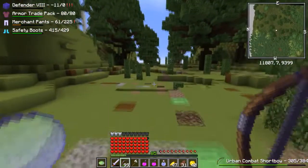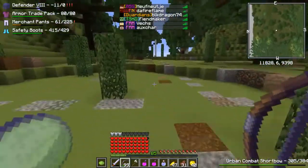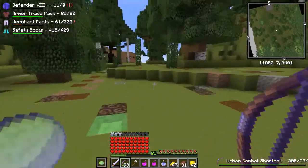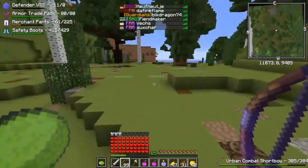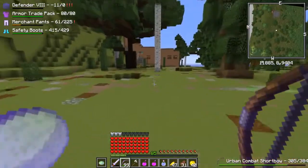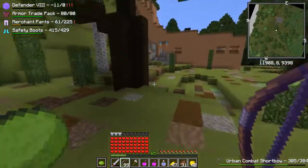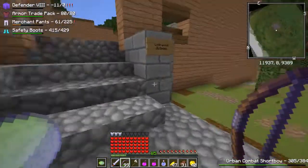During the daytime this place isn't too dangerous, but at night some really strong stuff spawns here. I'm getting rubber banded - I think Vex is testing out some stuff and the tick rate is kind of low right now. Supposedly the ultimate classes are getting some kind of aura that buffs everyone around them with a passive effect, which is really neat.